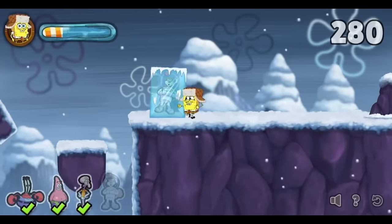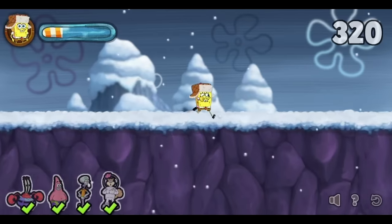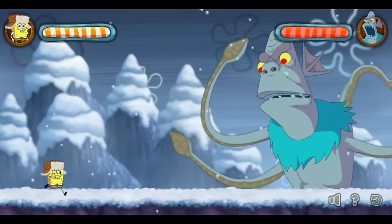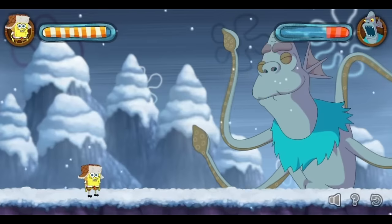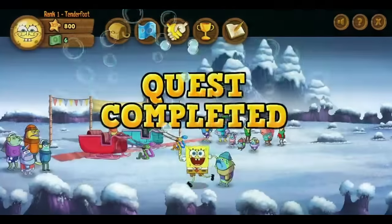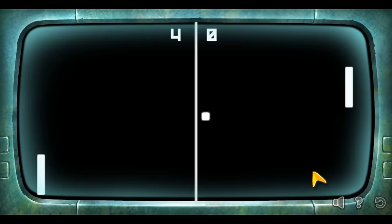I wasn't expecting such a complex platformer in this. But even after you thaw everyone out, the excitement isn't over. The abominable snow mollusk arrives and you have to fight her. Your health is fully regenerated, so thank Neptune for that. You have to avoid her attacks until Patrick throws you a jelly bean, then you use your sling to throw it at her, hitting an arrow key combination to make your mark. You do this until she leaves. But unfortunately, it's immediately followed by my least favorite part of the game — when you go to the Chum Bucket, Karen tells you she'll only tell you where Plankton is if you beat her at Pong five times in a row.